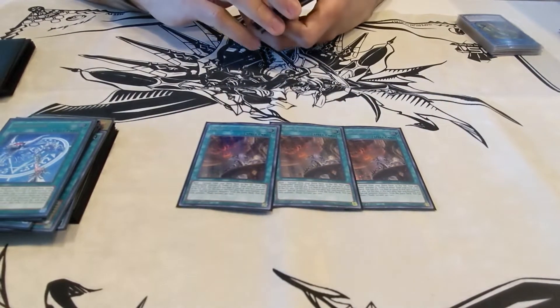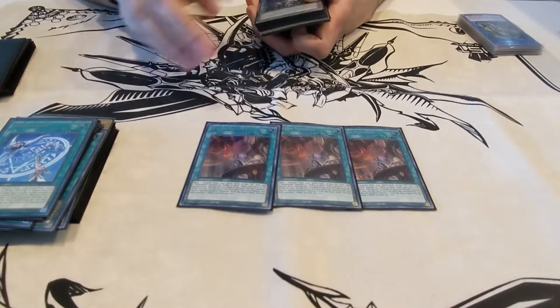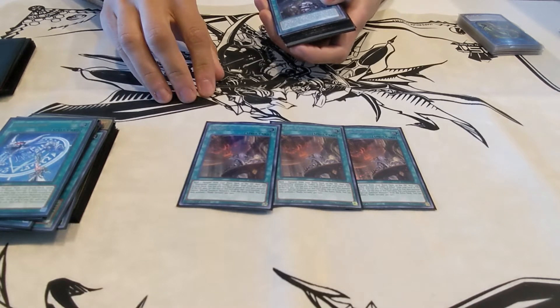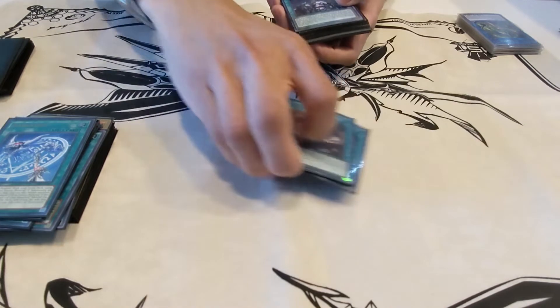Three Nadir Servant. Nadir Servant is essentially a Foolish Burial Goods for the Dogmatika engine. The thing is, it also lets you mill cards from your extra deck, which is really helpful. Because a lot of the cards in your extra deck you want to dump to the graveyard to get their effects off — so it gives you a double plus, essentially.